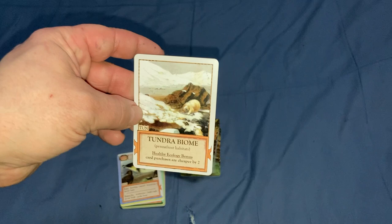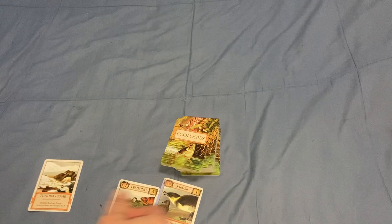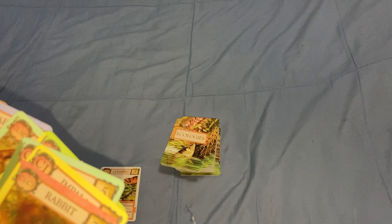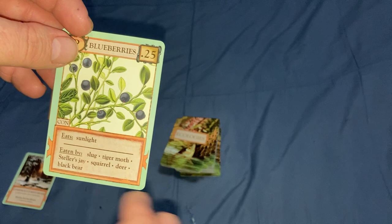You always have to start with a biome when you're building your food web — like this tundra biome. Then you have other cards: C1, C2, C4. The color indicates what biome it belongs to, so white is tundra. Some cards, like this rabbit, can be in different biomes and you can actually move them from one biome to another if need be. The next thing you need is a producer. A producer eats sunlight — it tells you what it eats and what it's eaten by — and you play that here.